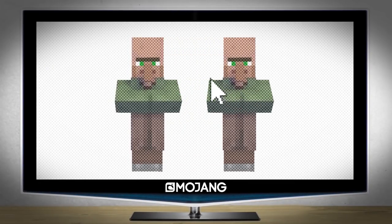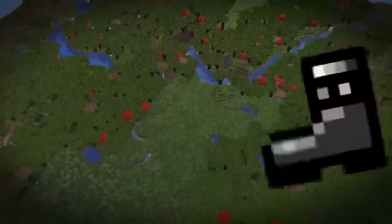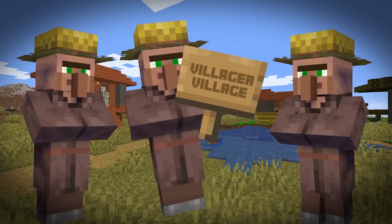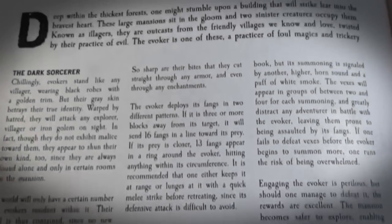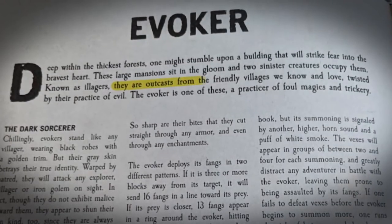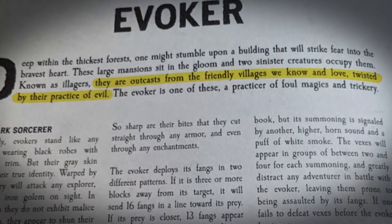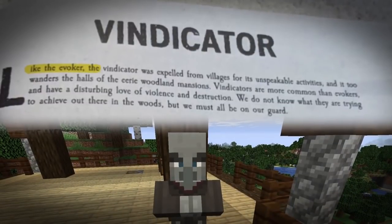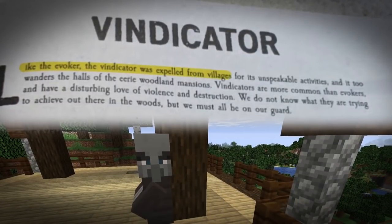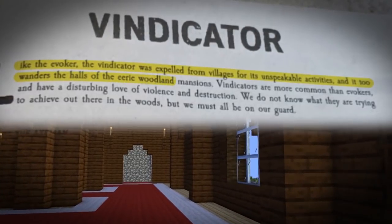The one bit of lore that we know about these guys is that they're exiles. They were booted out of the villages — they're outcasts. According to the Minecraft mob bestiary, quote, the evokers are outcasts from the friendly villages that we know and love, twisted by their practice of evil, end quote. And again, with the vindicator description: like the evokers, the vindicators were expelled from villages for unspeakable activities, and they too wander the halls of the eerie woodland mansions.